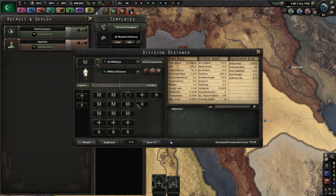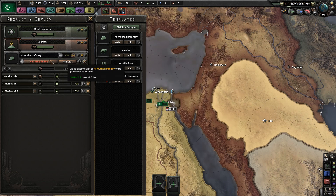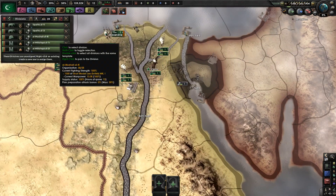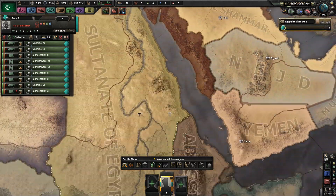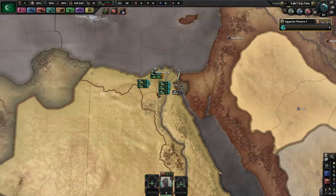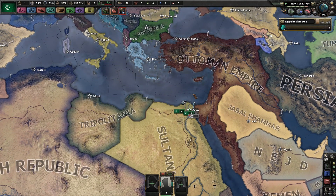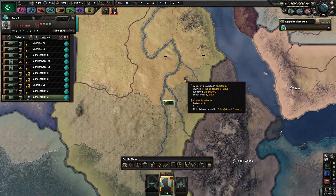As far as our starting divisions, we do have some 18 combat width divisions ready to go. So we could start training up a few of those, and I probably should at least get a couple. We'll build those up in Alexandria — we're going to have a huge deficit in supplies for at least a while. Let's focus on one army for now and set up a border against the Ottomans, just in case they have some early aggression. I have heard that the Ottomans got boosted at some point in some recent patches, so playing as Egypt is a little bit more difficult than it used to be.